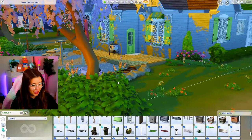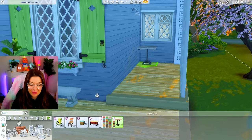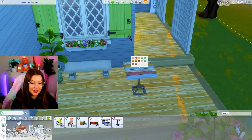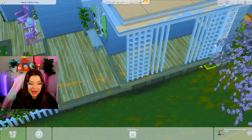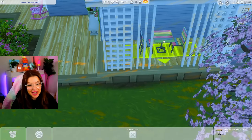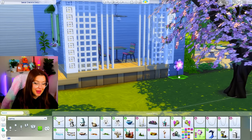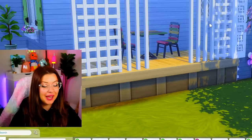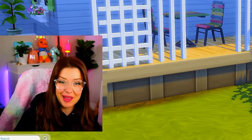I added some more flamingos. I do think I need a little something in there still. Let's see what kind of swatches we have for this — I feel like I could find something that matches our color scheme. Like this one looks pretty good. Let's get that swatch for these chairs and put them in here with a little hanging light. And this can be just a little conversation area with a ceiling fan. I'm going to get carried away with adding the eclectic, weird backyard landscaping.